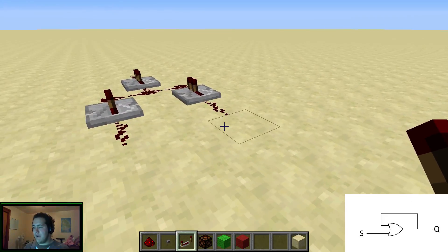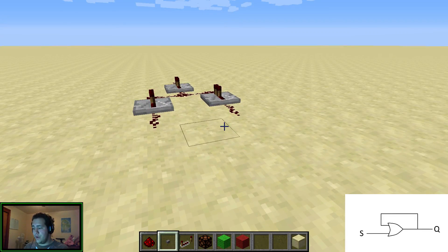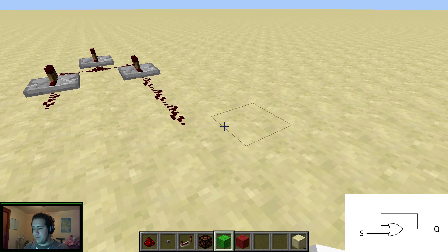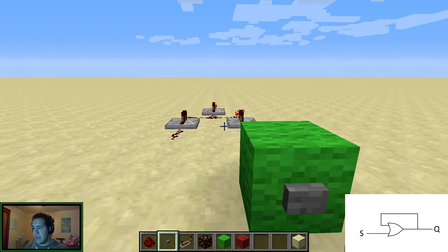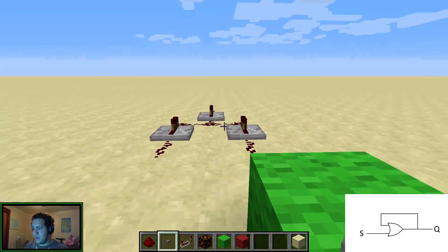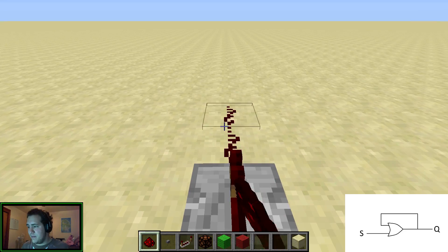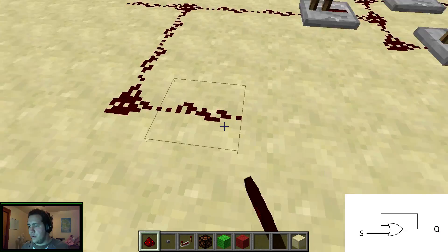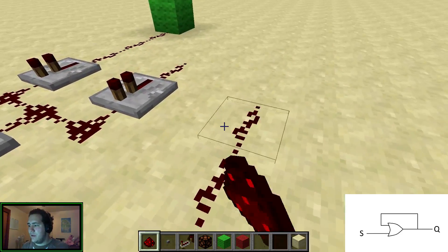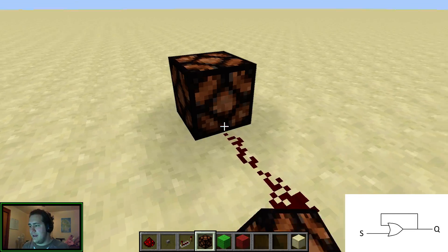This is an OR gate. If either one of the inputs is one, or both of them are one, the output will be one. So we're going to make this a bit longer and connect it up to a button. The output is one — up at the top, the output is one because it lets it go through here. Now what we're going to do is connect the output of the OR gate back to the other input. We're going to make this a bit longer, and over here we are going to connect this back to the input. And that is that circuit.